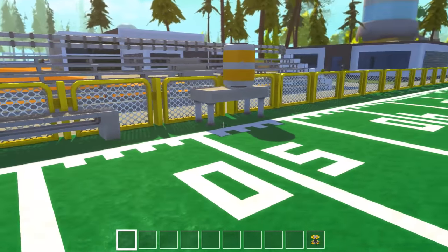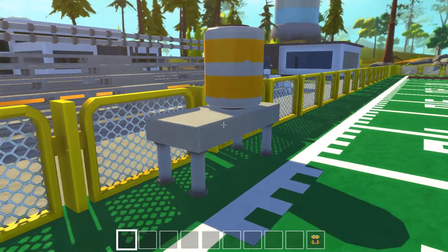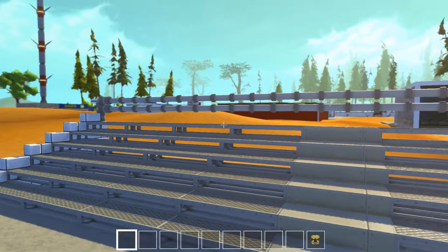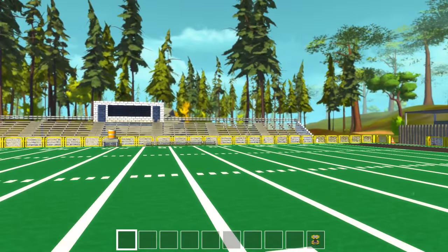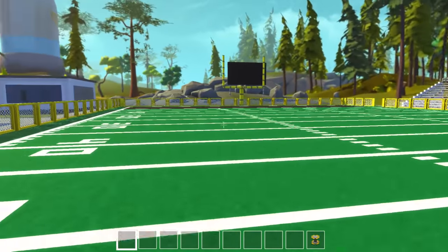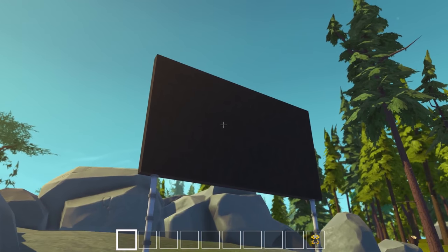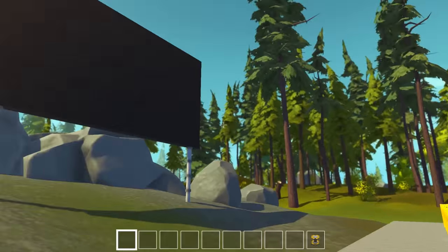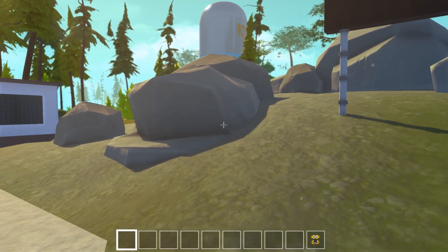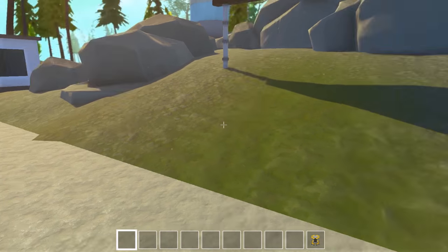The only thing missing is the logo for the mascot in the center. You've got benches over here, tables for the players, and that's supposed to be like a Gatorade jug — it looks okay, I probably need to find a nozzle to stick on there. This side is the away side, so the bleachers are actually a lot smaller. The home side is on the other side and it almost takes up the whole side of the field. That's going to be the scoreboard back there — I didn't do anything with it because I want to figure out the logo first. I'd really like to stick a statue of the mascot up here somewhere.